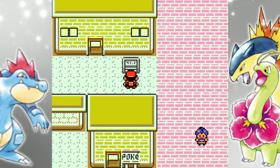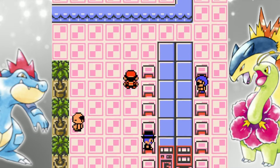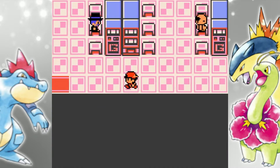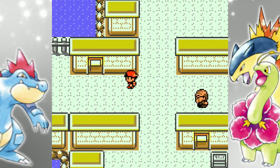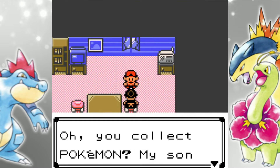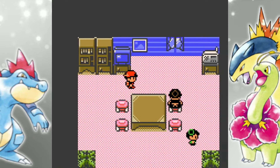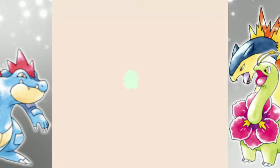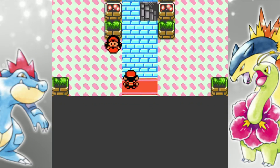Right over here is the Game Corner — this is what I was looking for earlier. It's not as in-depth as the Red and Blue one; there's no secret base under the place, and you can't even do anything in here until you get the Coin Case, which we'll be grabbing a little later on. Right over here is Bill's house. Bill is actually not here right now — if you remember from Gen 1, he's the dude that created the PCs. He's in Ecruteak City right now, but once you talk to him there, he'll come back to this house and you'll be able to get a free Eevee, which is very nice.